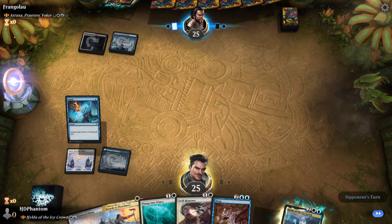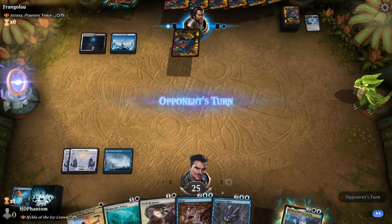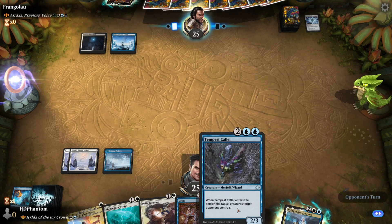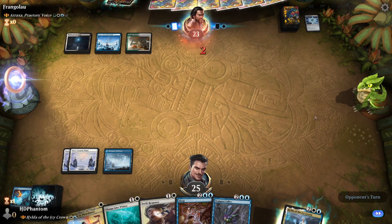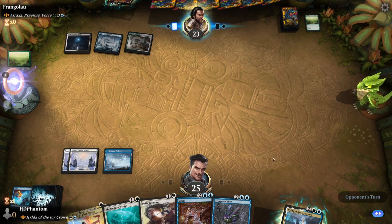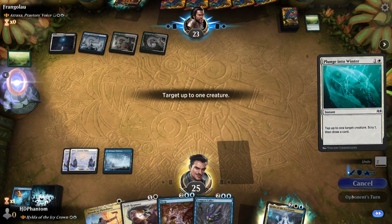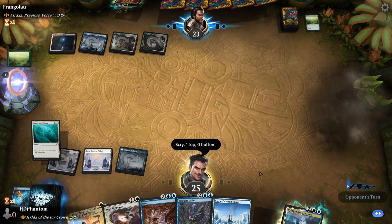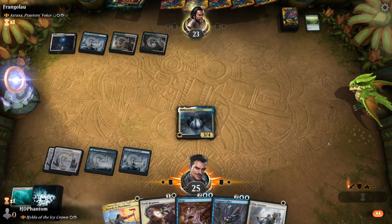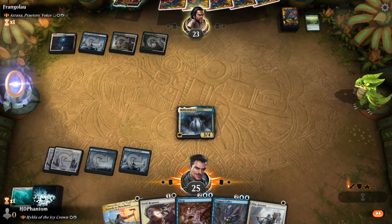Let's just use Annul there — no ramp for our opponent. We do want to find one more land if possible; I would like to get Hilda out next turn. Shocking for Explore, that's fine. I think we are just going to go ahead and cycle this. We couldn't have known that we were going to draw a land there. Let's play out our commander.